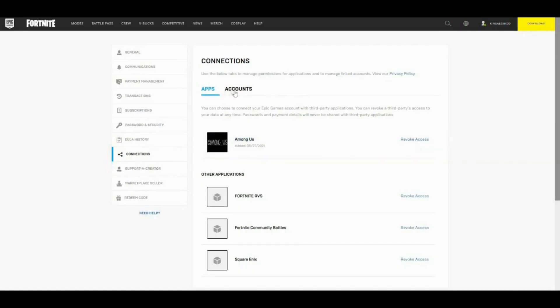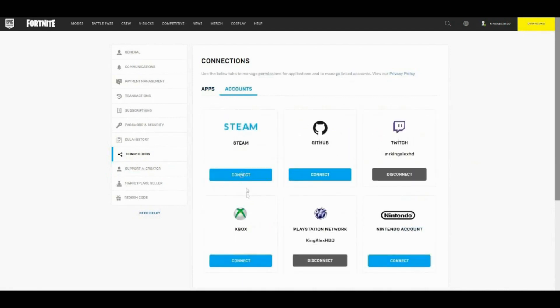Next, come over to where it says Account and click on Account. You're going to either link your PC if you are on PC, connect it if you're on Xbox, connect it if you're on PlayStation, or connect your Nintendo Switch account. Either way you're going to connect it. Once you connect it, you have to put your password and email and they're going to send you a code or a confirmation.